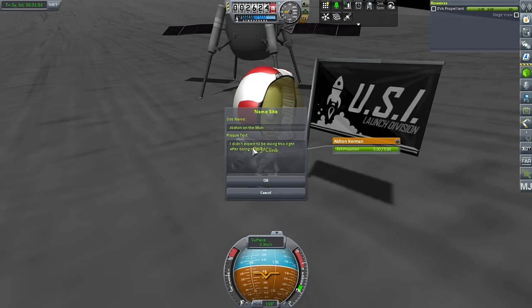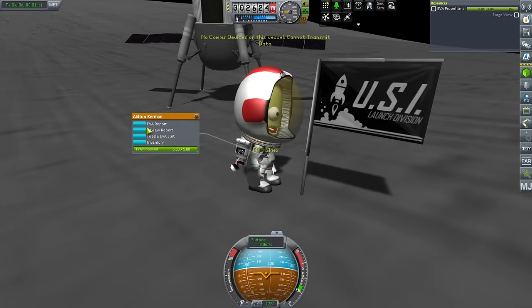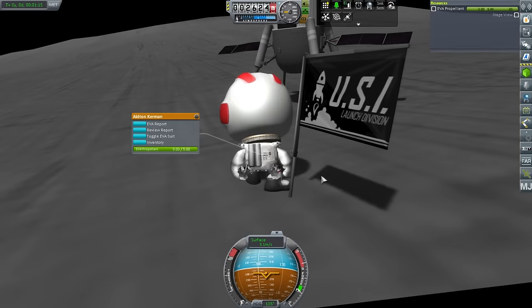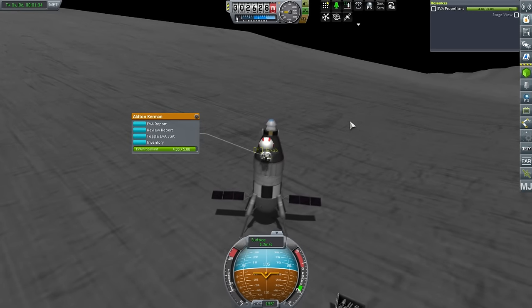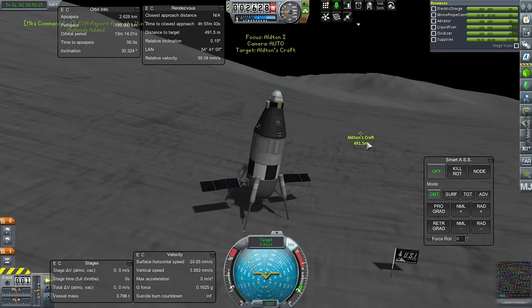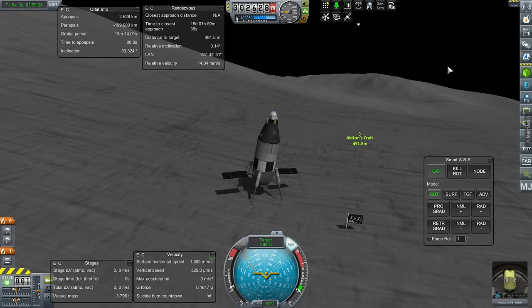Well, he hasn't really been rescued yet. He has to do an EVA report - as if he can transmit the data. Just keep it. I'm going to have to get him back up there. Okay, he's back in. The plant a flag contract has been fulfilled. No science, just funds.